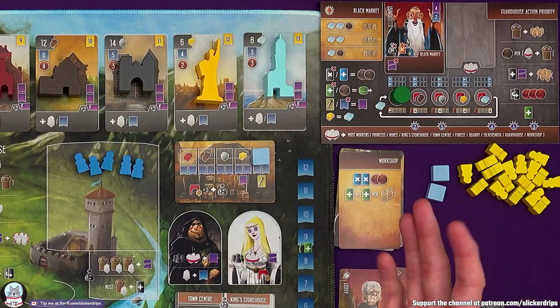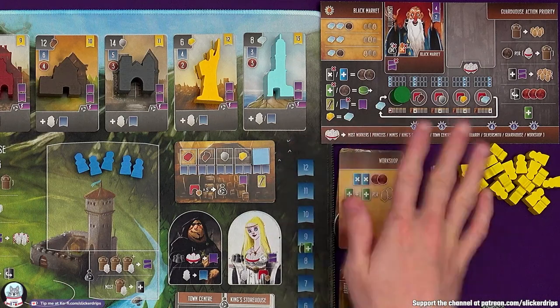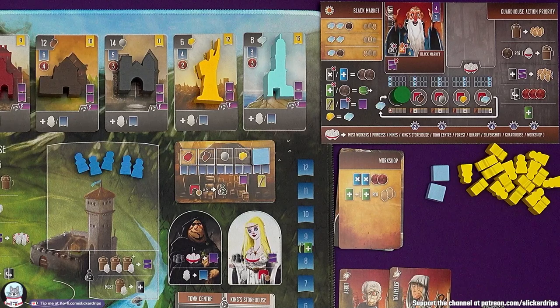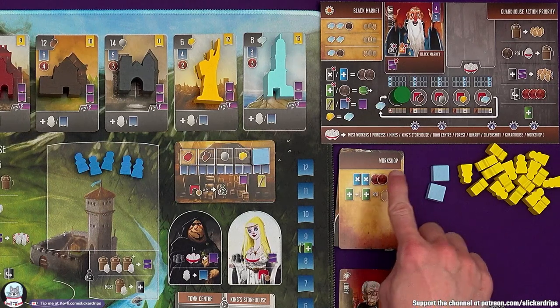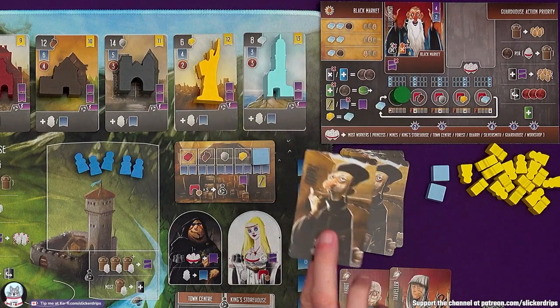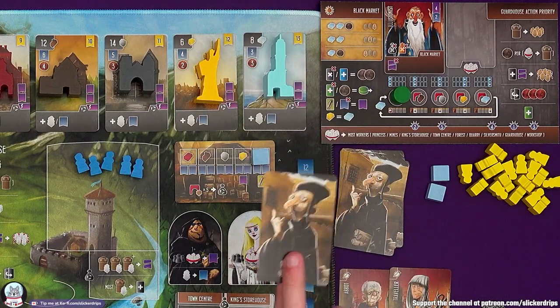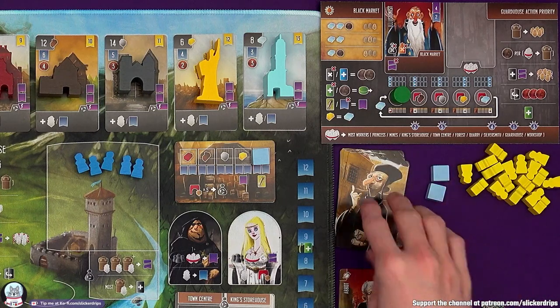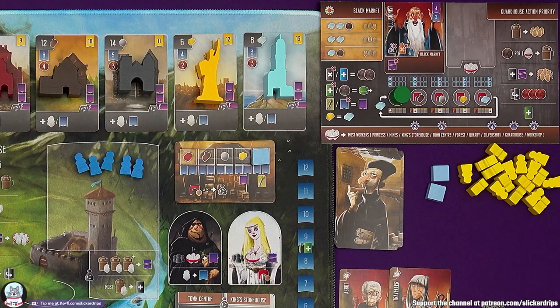Actually that symbol means something different to them — it is the symbol for gain a building card, but for them it is gain a future scheme card. These are all their brown-topped starting cards. They have a shuffle deck of future scheme cards, so another black market card is going into their discard pile. As they go through this deck it will start coming up with the better cards. And that's their turn.